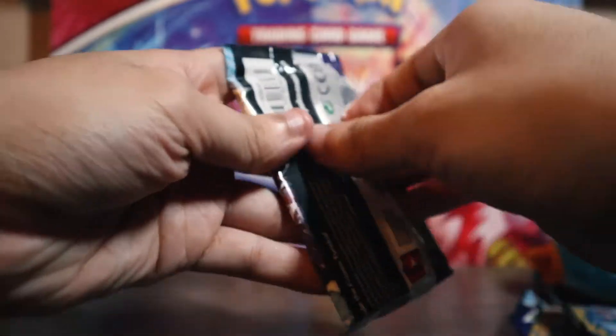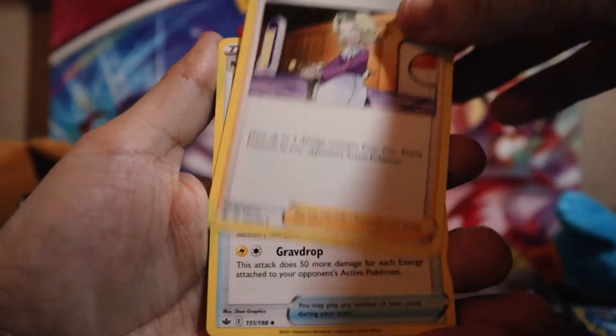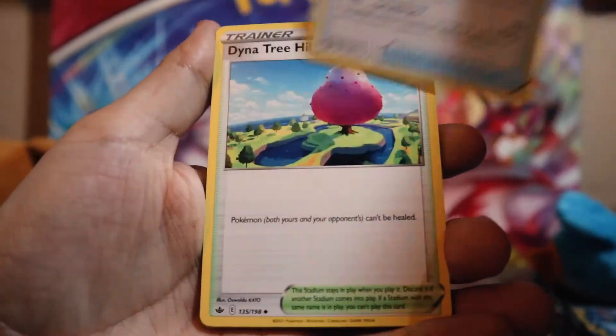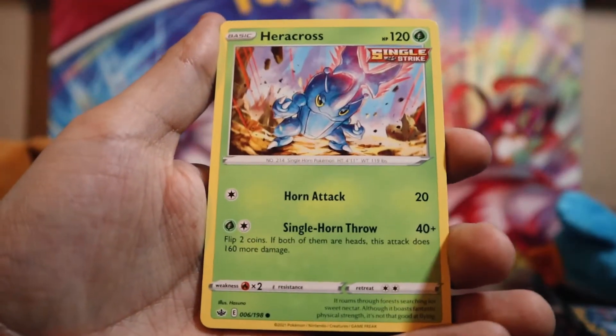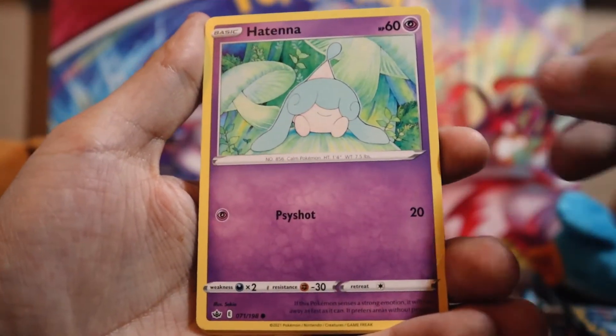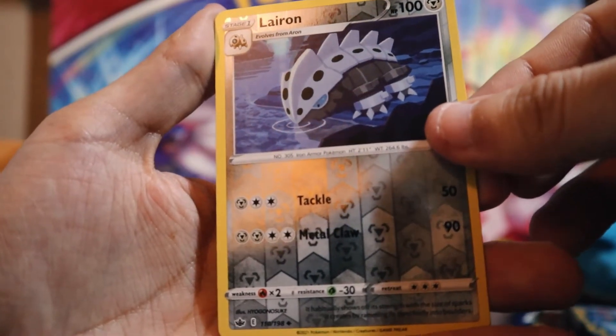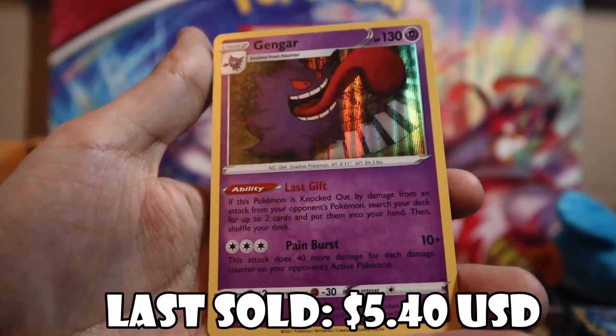We're in it now — Chilling Reign. We're in the alt art card possibility zone. Can we pull a Shadow Rider Calyrex, an Ice Rider, anything — any banger card? Is Caitlyn in here? Fire Energy — I think I'm feeling something. Agatha's in here I think — I'll take an Agatha. Rapidstrike, Skull of Disguise, Diancie Hill, Heracross, Gastly, Hattrem, Hattrem, Ralts, Reverse Galarian. Can we get an alt art card please? Holo Gengar! Not what you'd love to see in Chilling Reign, but hey, we'll take it — it's a holo hit.